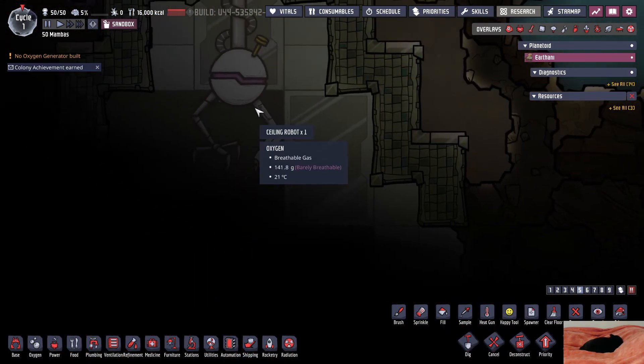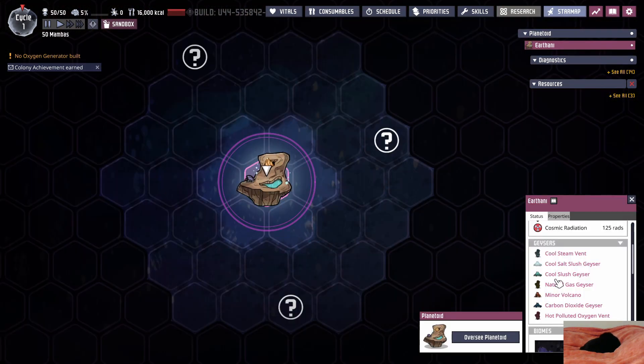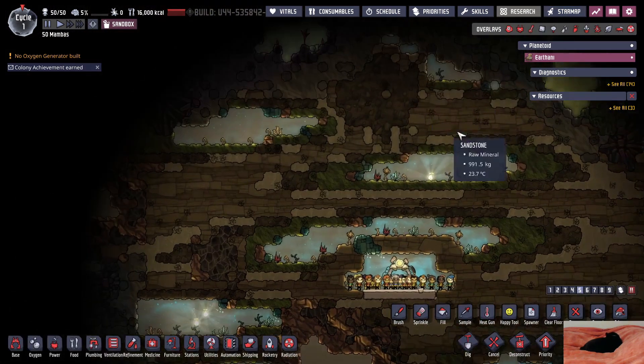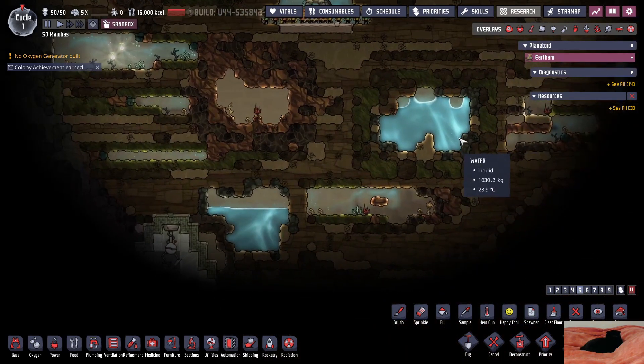Hey look at that — this is the teleporter. This is our geyser list that we have already. We know we're guaranteed these geysers and I'm not gonna lie, I already know what I need to do. We're going straight into a spawn design — it's not even a question, that's the first thing we're gonna do.